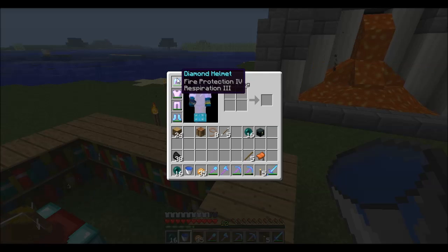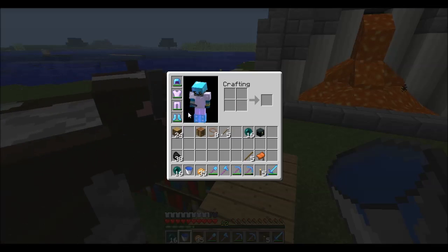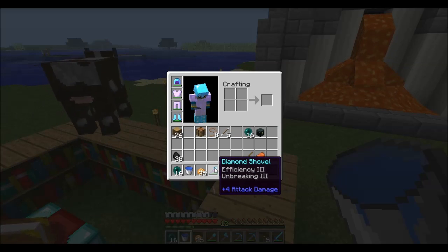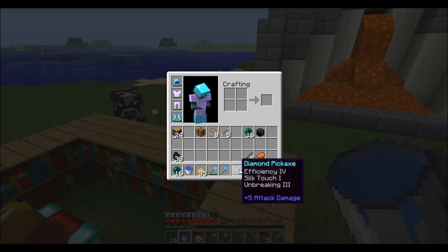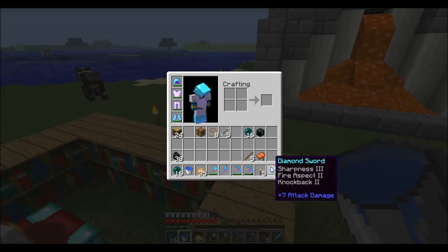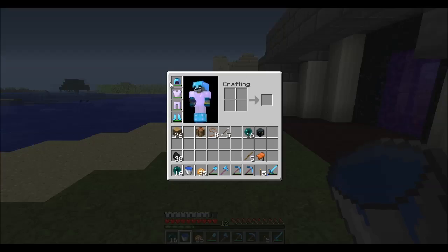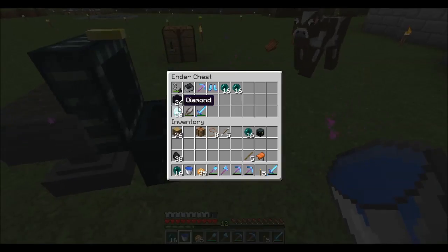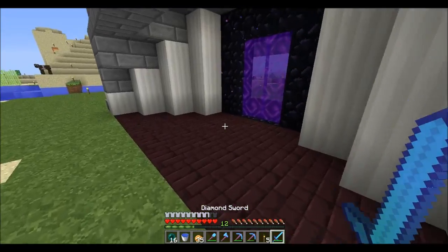I have a respiration 3 helmet with fire protection, protection 4, protection 4, protection 3 feather falling boots. I have efficiency 4 on breaking 3, silk touch 1 on breaking 3, efficiency 4 on breaking 3, and sharpness 3 fire aspect 2, knockback 2. I had to use a bit of diamonds, but I still have 50 and a stack, so plenty good on diamonds.